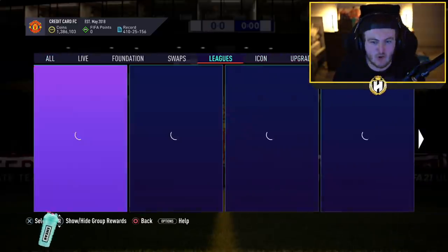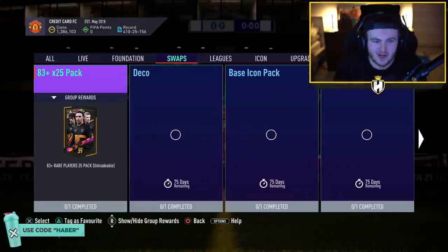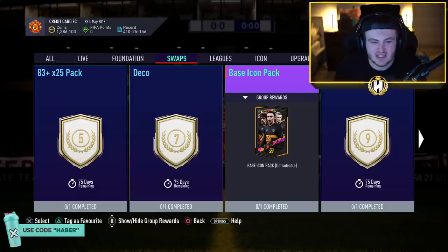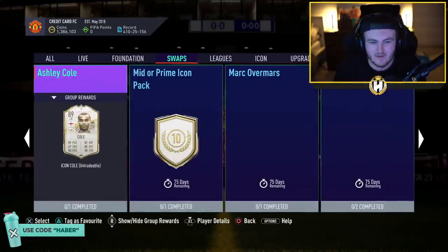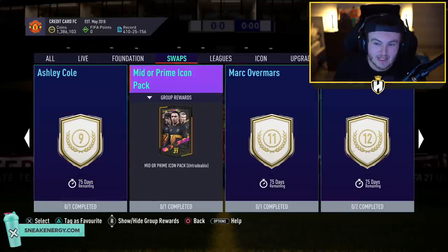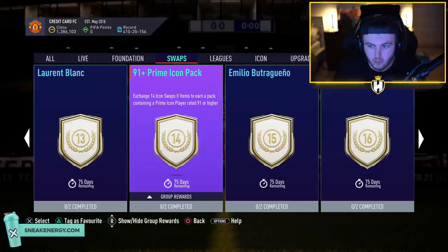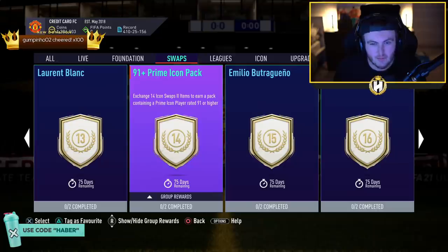So on Friday, Icon Swaps 2 got released and I'm not going to lie to you, kind of underwhelming. I'm pretty underwhelmed by this Icon Swaps in my opinion. It's just not as good as it's been in previous years. It could have been a lot better. I feel like EA have kind of missed the mark with this one. But that being said, there are a few decent picks in my opinion. I think the best option is going to be the 81 plus pack, the 82 plus pack and the 91 plus Prime Icon pack.